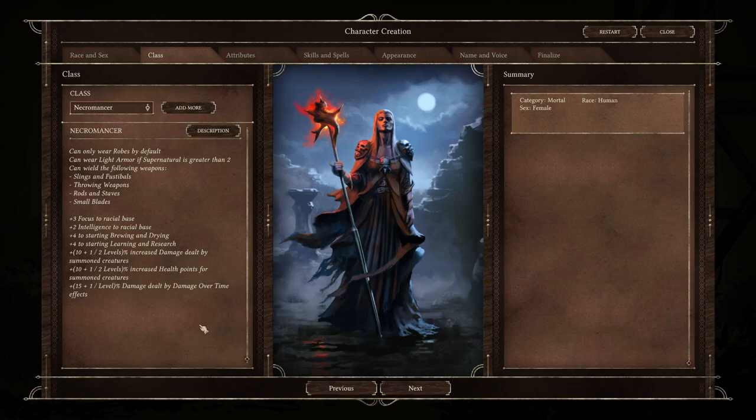Next up is Necromancer, which is a lot like Convokers except that Convokers basically summon anything — spiders, wolves, skeletons, whatever they choose — whereas Necromancers focus on the undead. You get the bonus to focus, intelligence, brewing and drying, and learning and research for the same reasons already stated. They get an increase to the damage dealt by summoned creatures and their health, just like Convokers. However they also get an increase to damage dealt by damage-over-time effects. So while Convokers strictly deal in summoning, Necromancers have a little bit of variety where they can summon the undead or also deal direct damage.